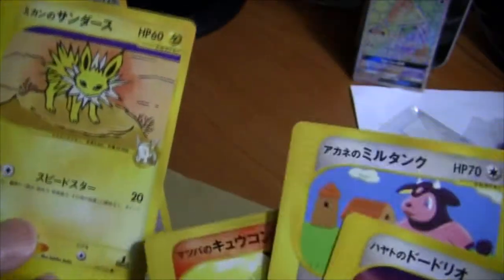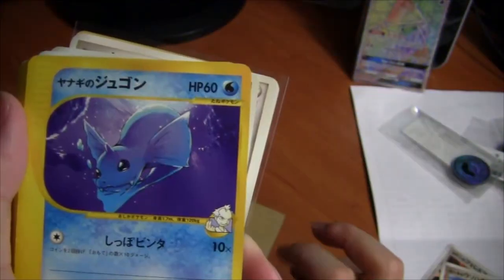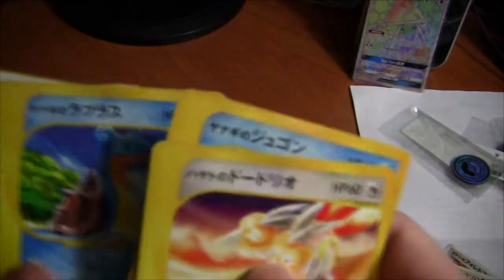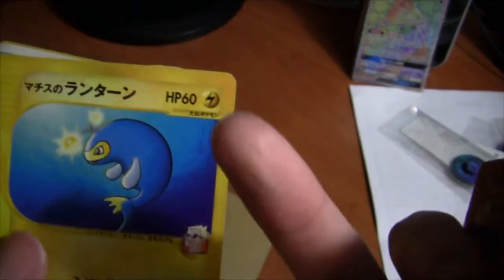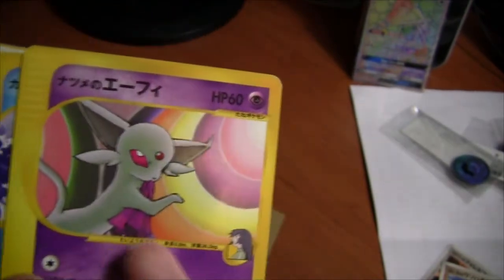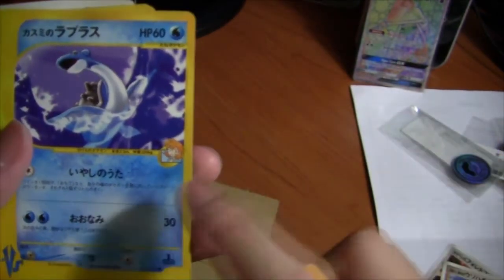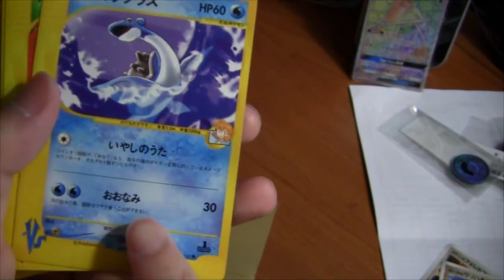I'm not going to bother going over all the attack names as that's going to take way too long. But Speedo Star — that's Swift. Iron Tail. This is Yanagi no Lapras — this is the guy that had the Piloswine and stuff, can't remember his name. Machi no Lantern — this is Lieutenant Surge's Lanturn. Natsume no Espeon — Sabrina's Espeon on this card. It looks almost like a Shining card with a grayish, almost green color. This card, if I remember correctly, is pretty expensive. Kasumi no Lapras — Misty's Lapras. You can see Misty.